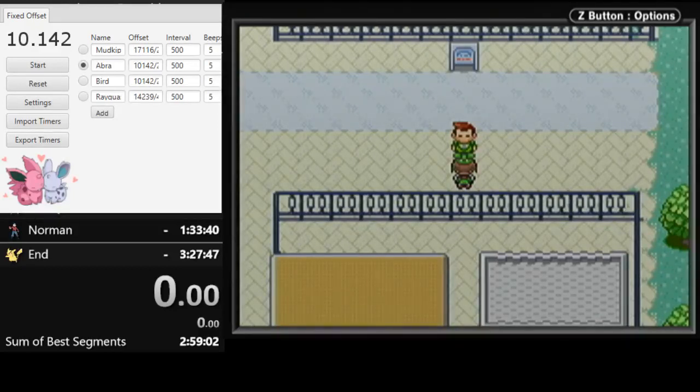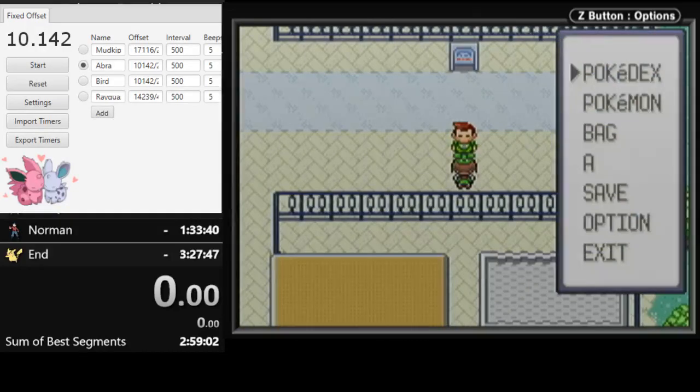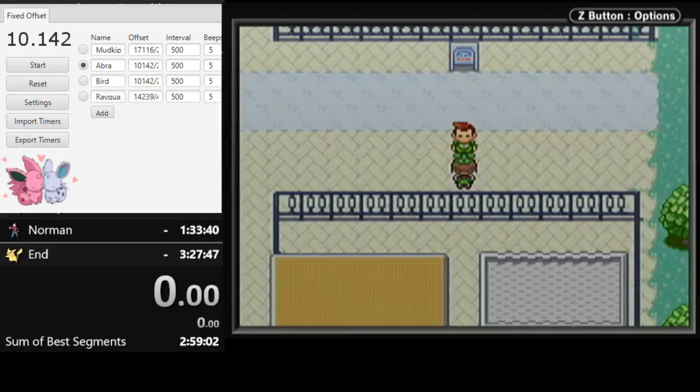Assuming you hit the manip first try, which isn't too difficult. You can also extend this Abra manip into catching a Taillow, but that is quite difficult and it's not fully routed, so I won't be showing that. The manip is you save on this tile, which is just right after this cutscene — you're already facing up. Then you reset, and you time the input to load your save file, and then do a specific movement path to get your Abra.